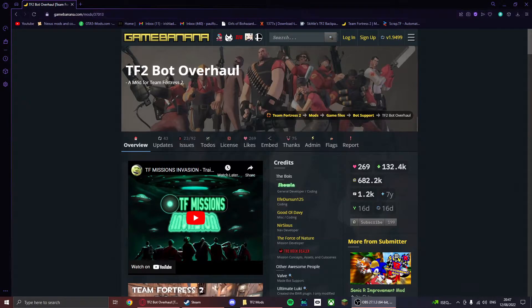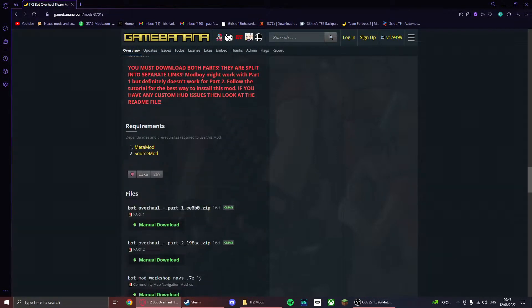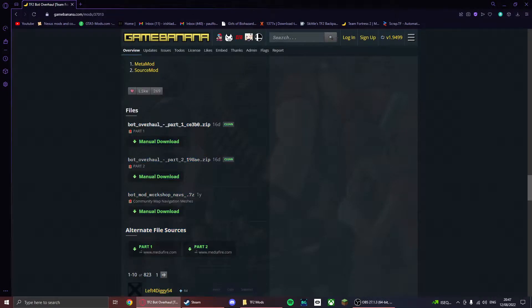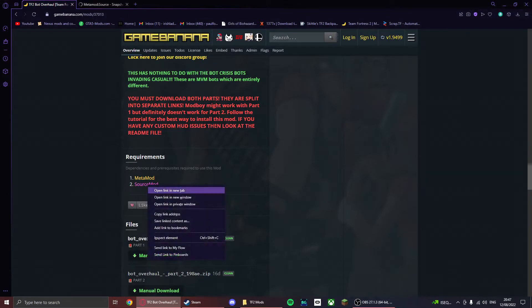What you need to do is go to Game Banana and look up TF2 Bot Overhaul. I will leave the link in the description if you want to go get it. Once you're on the page, scroll down and you'll have these files. Before you download these, you're going to need these mods as well: MetaMod and SourceMod.